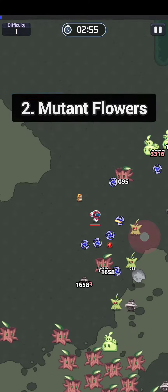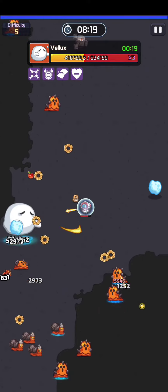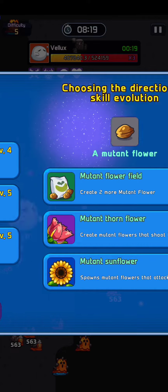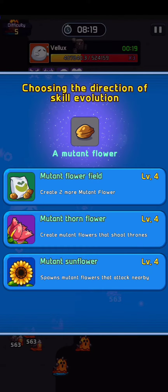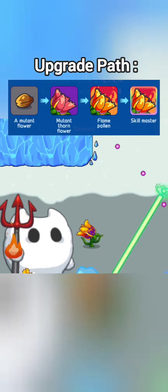Number two: Mutant Flowers. Even though it looks weak when we first have this skill, mutant flowers can be a very dangerous skill for enemies. When we upgrade the mutant flower to a mutant thorn flower, flowers will appear shooting their thorns at enemies. This thorn shot has good damage — it's like having more troops to help you survive. Don't forget to save a new type of fertilizer module so we have more mutant thorn flowers.